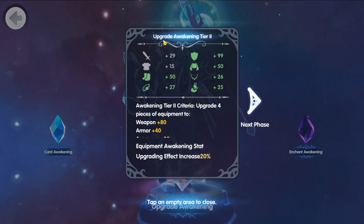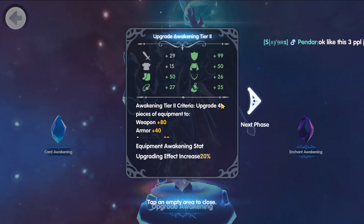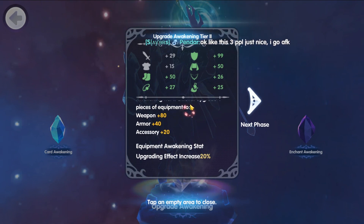For today we will be focusing on upgrade awakening, so tap on that. Right now we are at upgrade awakening tier 2. The description says to get this we need to upgrade four pieces of equipment: weapon plus 80 — which basically means level 80 — armor level 40, and accessory level 20. For accessories we need level 20, and we already have three accessories here at levels 26, 27, and 25.